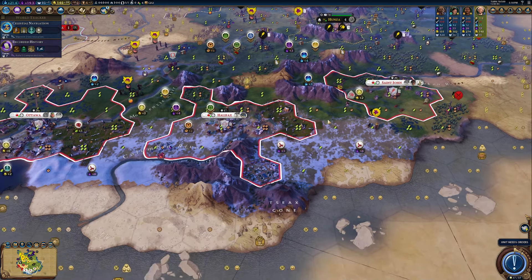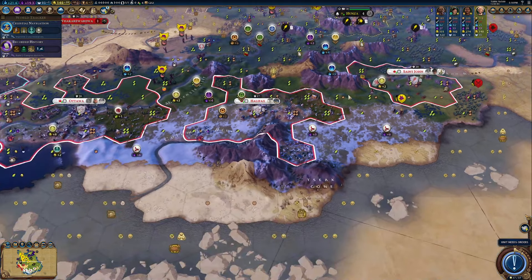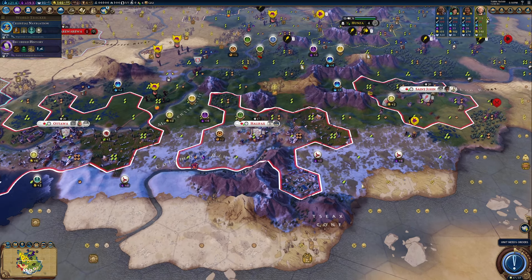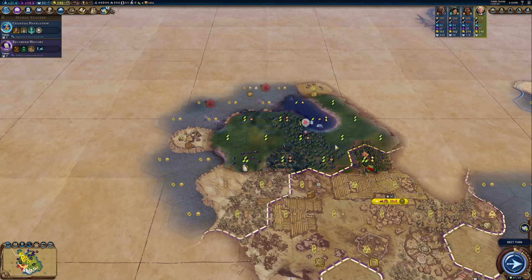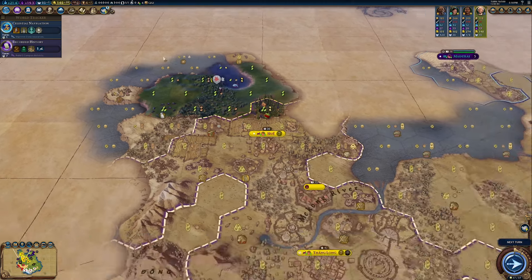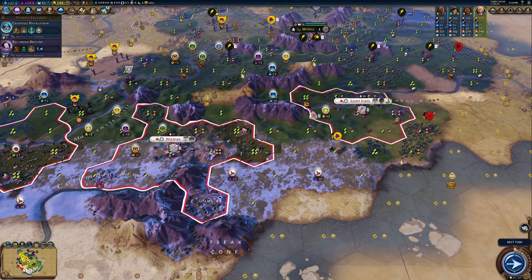We've just found an entrée for my vampire, although my vampire really does need to heal. Unfortunately they only really heal well by pillaging — and not really at war with anybody, so that's a little bit detrimental. I possibly shouldn't have gone vampires being Canada, because I do in fact want to get this all done peacefully, believe it or not.